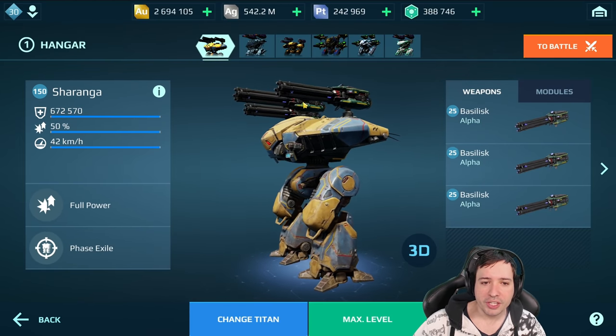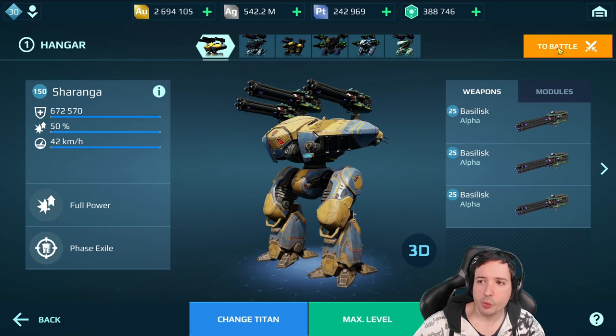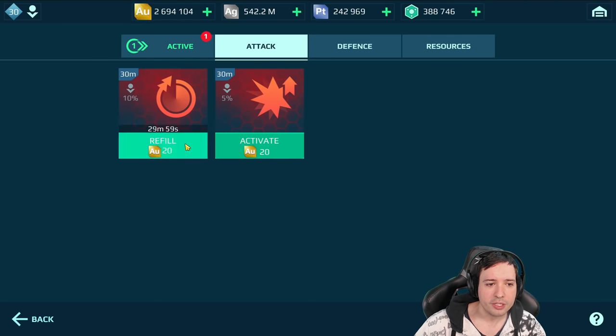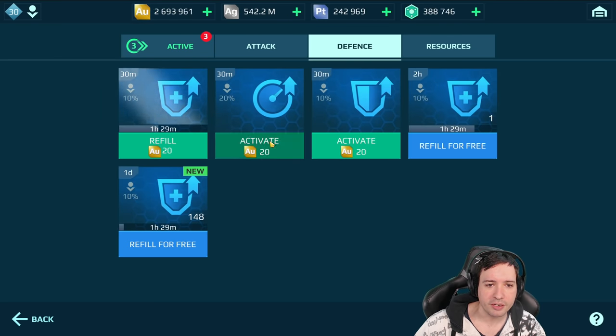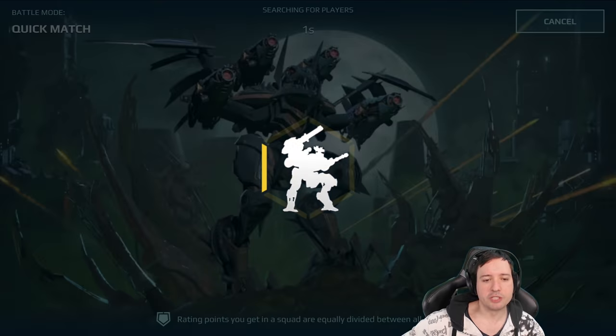I want to test how good the Basilisk is, three times on the Sharanga, now fully maxed on the live server. We should be able to have a lot of fun with that. Let's activate some boosters here to make sure we're rocking max damage, just so we can see that very well. Let's go for it — quick match, boom.